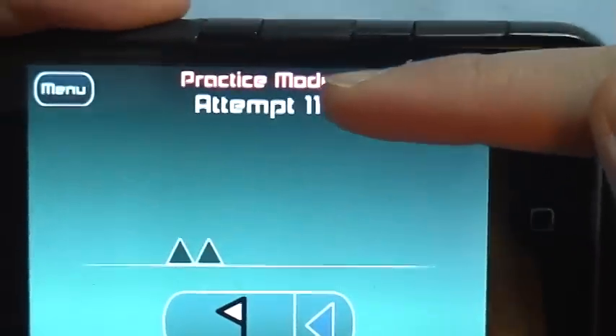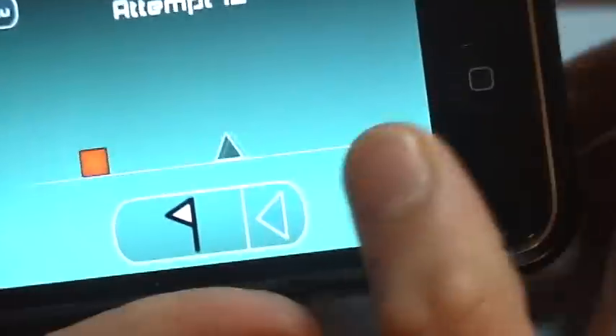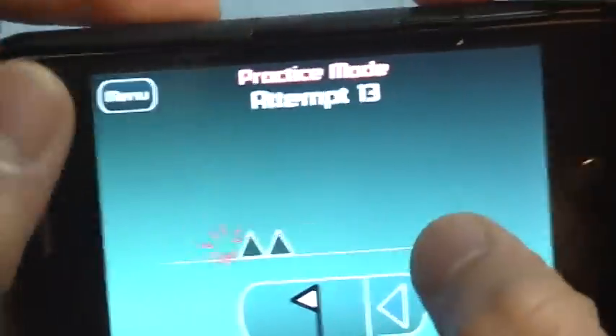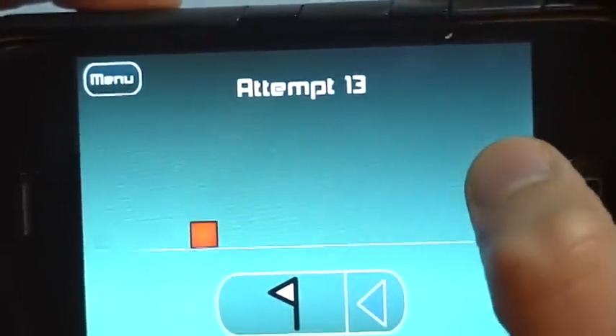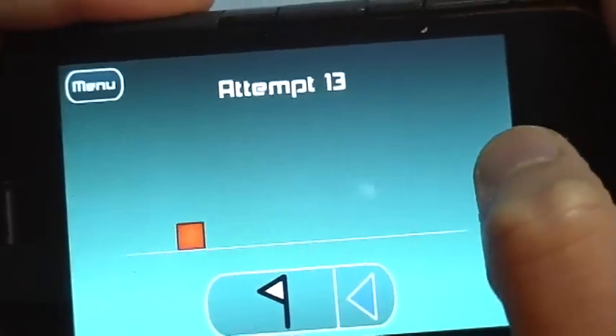Right here it says I'm in practice mode — your attempt is in practice mode. The music in practice mode is really really dumb. To exit practice mode you click this and you actually get to the real game. This music is a little more pumping.